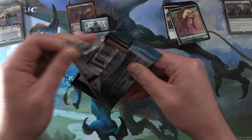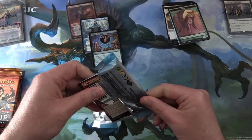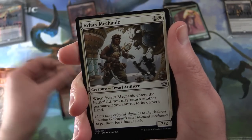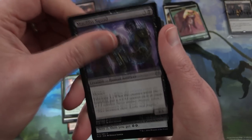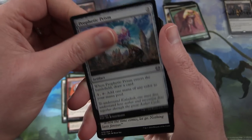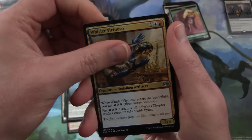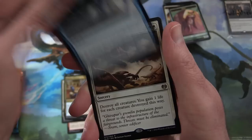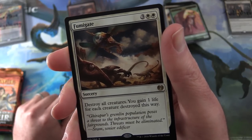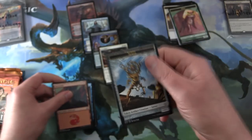Next up, Kaladesh. We are doing rather nicely, so I would like to see an invention in here. Spontaneous Artist, Aviary Mechanic, Takedown, Morphic Squad, Glassblower's Puzzleknot, Commencement of Festivities, Chandra's Pyrohelix, Prophetic Prism, Die Young, Self-Assembler. Uncommons: Underhanded Designs, Whirler Virtuoso, Glimmer of Genius. And the rare is Fumigate — that was a good one back in the day, nice board wipe, sorcery for five: destroy all creatures, you gain one life for each creature destroyed this way. And a mountain, a servo, and still no invention.